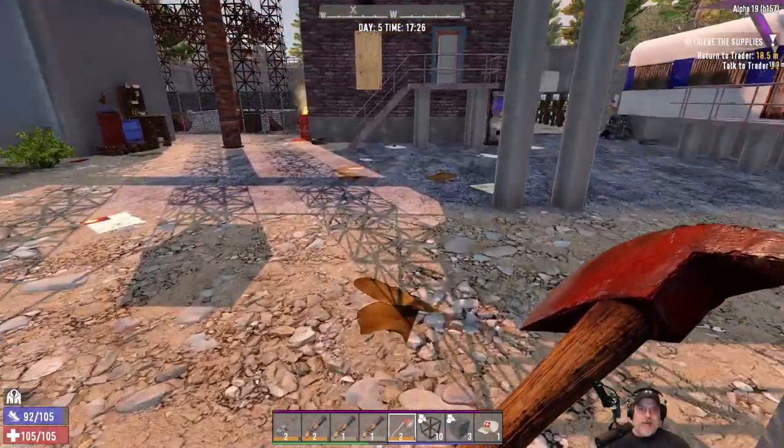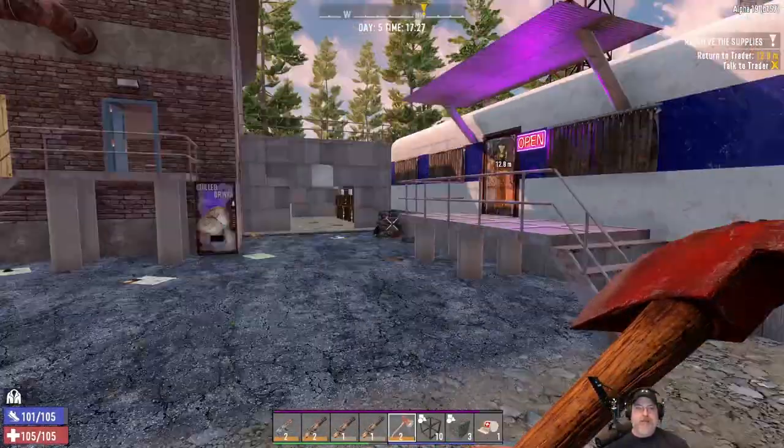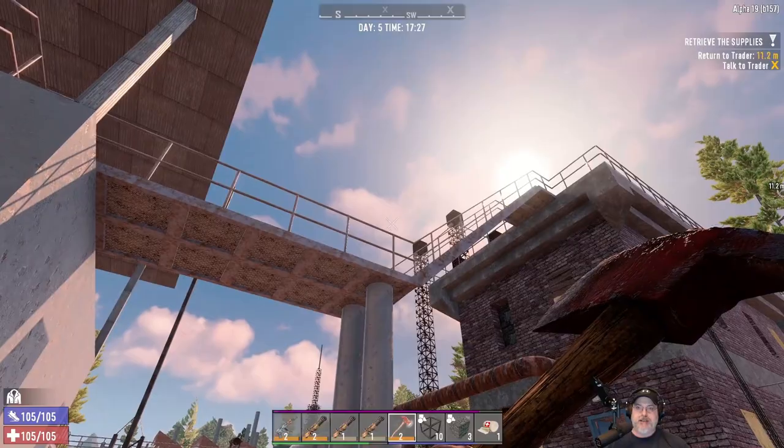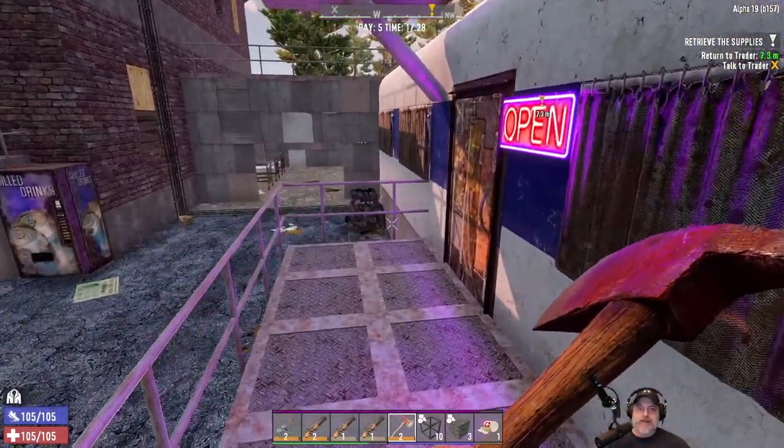Welcome back everybody to Seven Days to Die. I'm Old Guy Gaming and we play this game on insane difficulty — the zombies are also at nightmare speed and we play on generally the hardest settings. This is Alpha 19 experimental build 157.